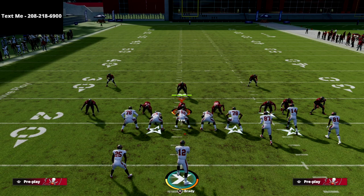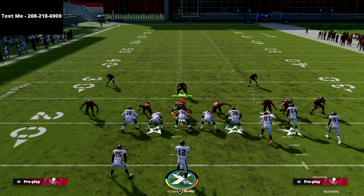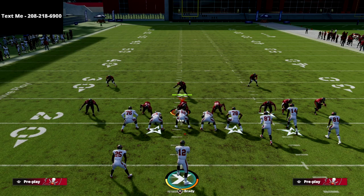If you want that full guide, it's in the description. What we've started to do is add bunch concepts from other playbooks — Indianapolis, Seattle, Baltimore, Washington — so you have the power to choose what concepts you want to run. I personally recommend Seattle and that's what I based the guide around, but we've expanded into other playbooks as well. We're going to continue to update that guide over the coming weeks as the game gets patched.